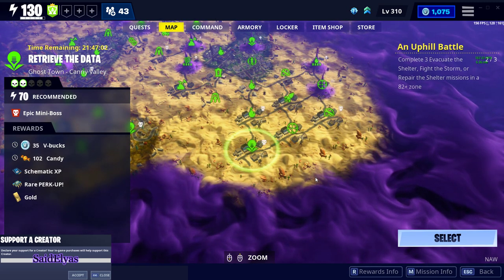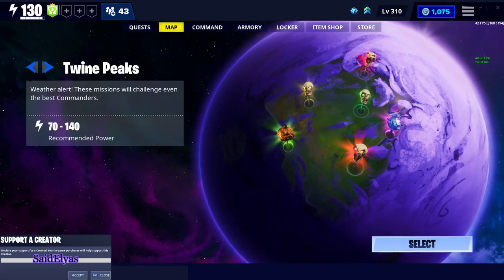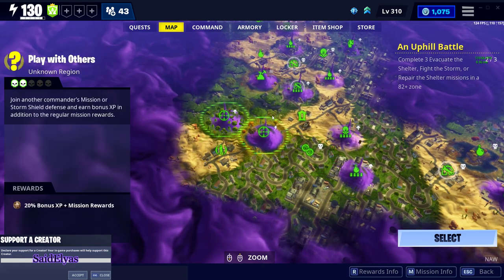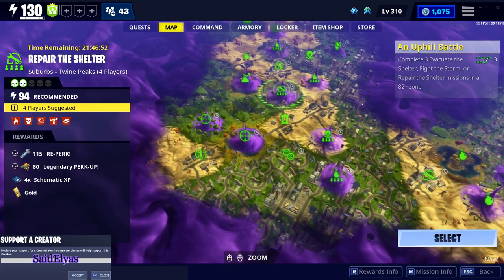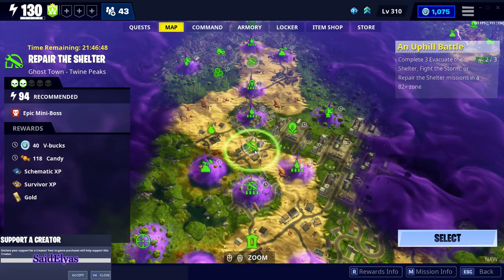The next one is a power level 94 — it is a Repair the Shelter in Twine Peaks. So once you come to Twine Peaks you're gonna look for a power level 94. There we go, there's 40 V-Bucks in that one.